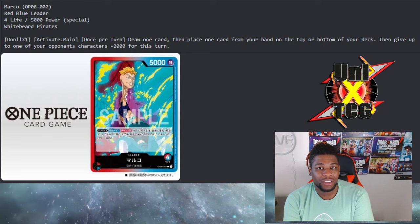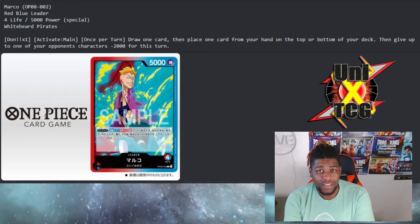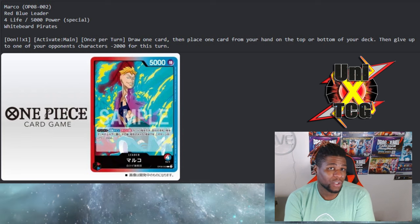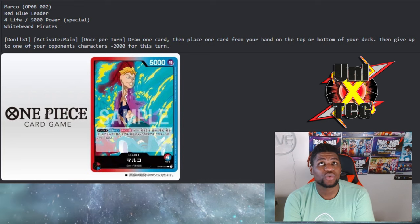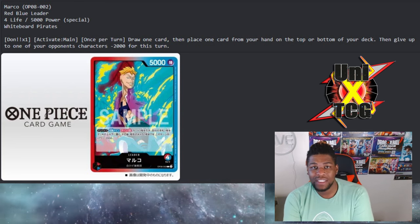Because he is able to stack, not only can you get a card completely out of the way by putting it at the bottom of your deck, but you can also put it on top. Blue has cards that are going to be able to flip the top card of your deck and do things with it. Marco is looking crispy as a new leader for OP08, and I just don't see him not being a huge part of the meta.